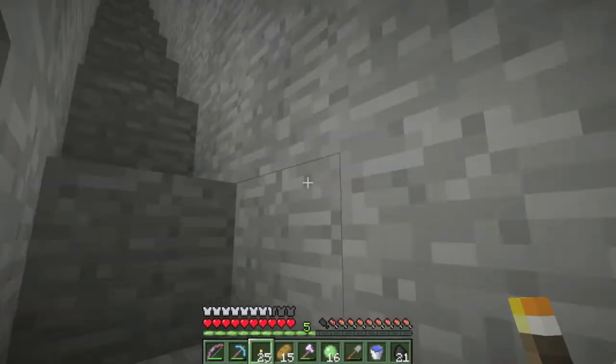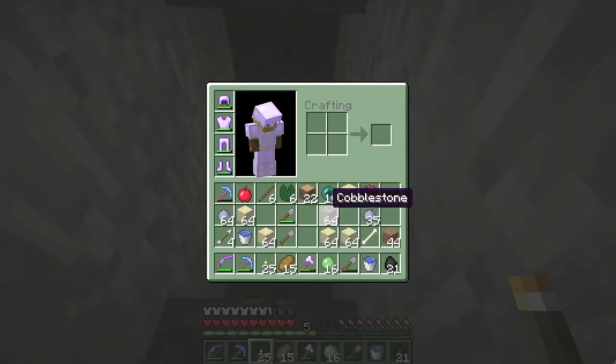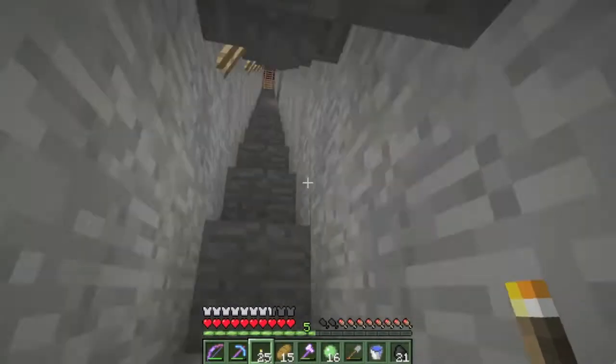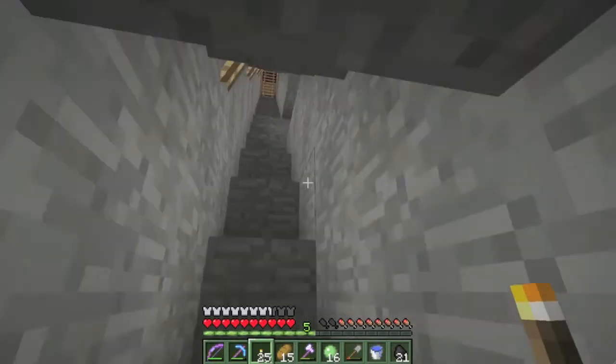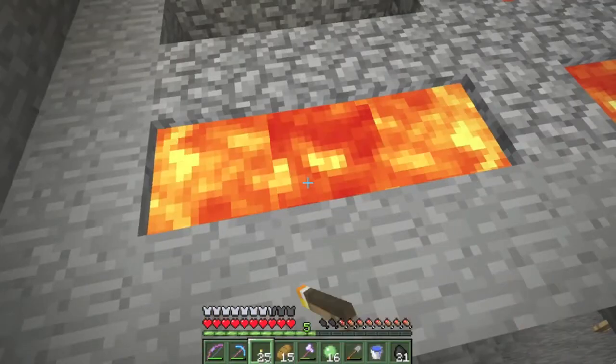I did a lot of work. I cleared out all the sand and cobblestone using stone shovels — I don't care about shovels much; stone is perfectly fast enough for me. This is my lava pool and this is my secret furnace where I'll begin smelting.